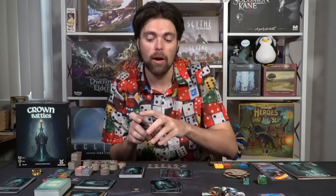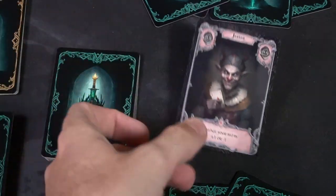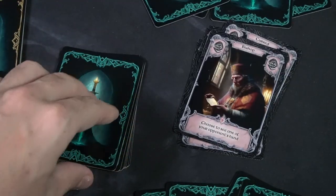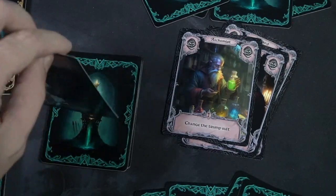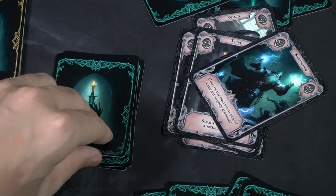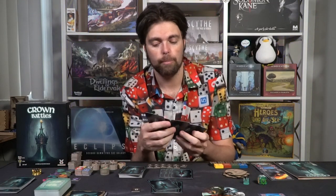If you wanted to during setup, you can change the peasants to ones that have bonus actions — like all players swap a card (choose left or right), draw an extra card from the deck, or look through the deck. Some of these special peasant cards have lightning bolt symbols, meaning you take the action as soon as you play them. Others happen at the end of the round, like being able to change the trump suit, swap your hand with an opponent, or make two opponents swap their own hands.